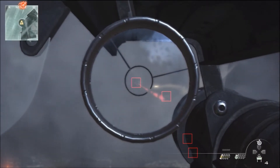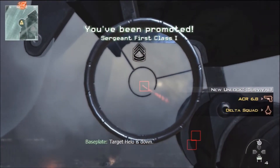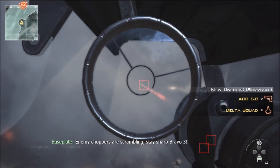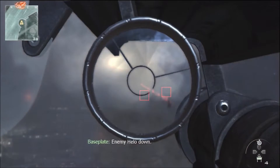Hey, what is going on guys. Dark Dragon with Trophies Achieved here, and today I'm bringing you the trophy and achievement Fly Swatter, which you can obtain on the Modern Warfare 3 Spec Ops mission Vertigo, in which you have to destroy all helicopters on the map.